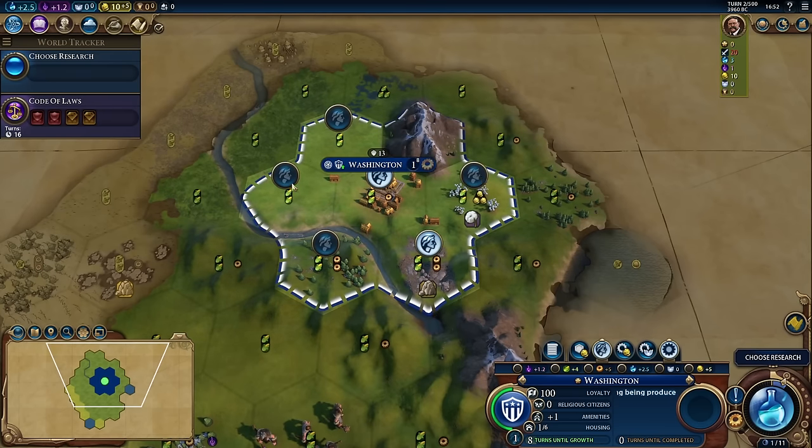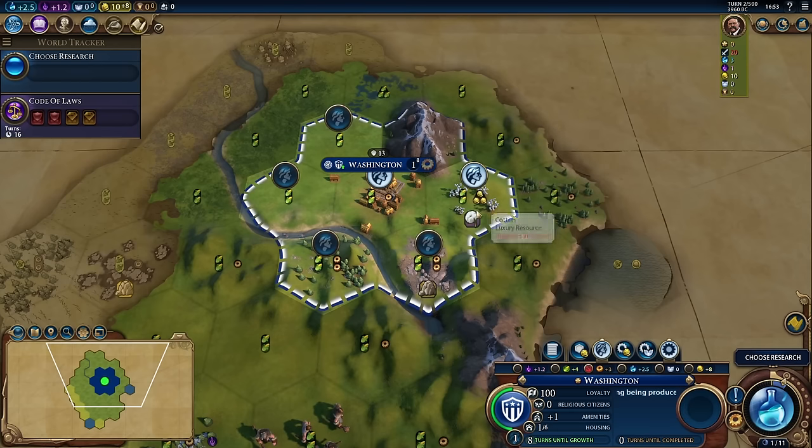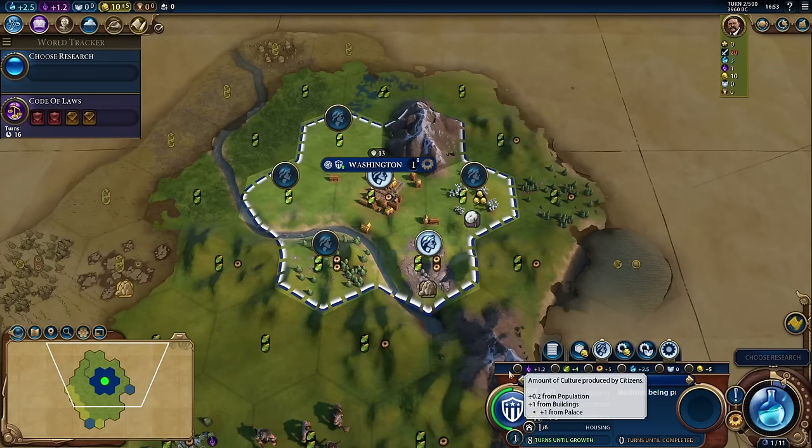In the Manage Citizen screen, if I select this cotton tile, notice that we're now getting the same two food but receiving much more gold at the expense of losing production. You can see these yields change based on what tiles I'm working. You don't have to manually assign the citizens — the AI will do it for you in each city. In some instances it may be advantageous to direct the AI and say you want to work as much production as possible, which you can do just by clicking the button. We can also have it do multiple things — for instance, concentrate on food and ignore production, or concentrate on culture and food while ignoring production and science.